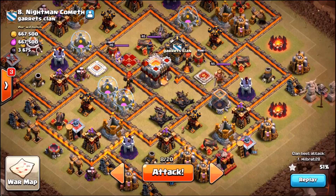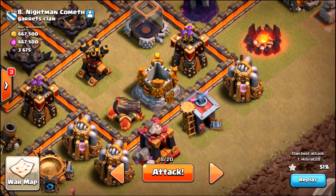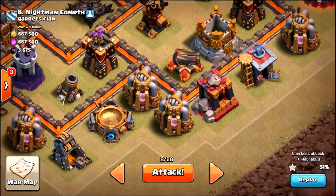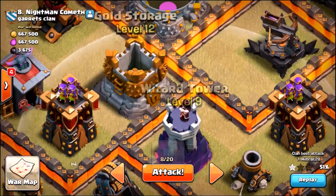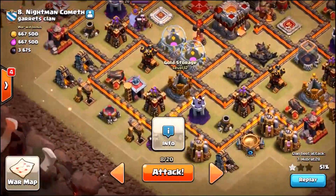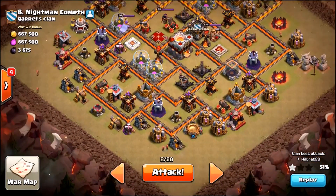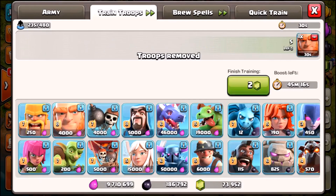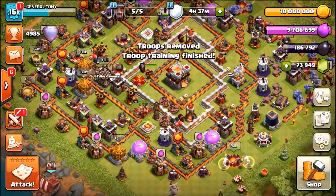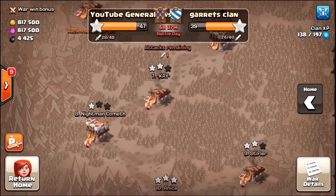Two level 3 Inferno Towers. The clan castle is on the other side - when I watched the replay it's got a valkyrie, a baby dragon, and a witch inside. My plan: drop a baby dragon to take out two buildings, then a queen walk to take out all the buildings down to the elixir collector. Jump spell goes in on the wizard tower and gold storage, second jump spell on the town hall, then witches and bowlers clear the buildings on the far side. I just realized I need to swap one baby dragon for two giants to protect my witches. Let's do this - live attack on number 8, here we go.